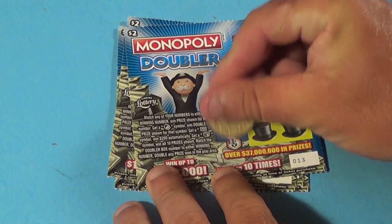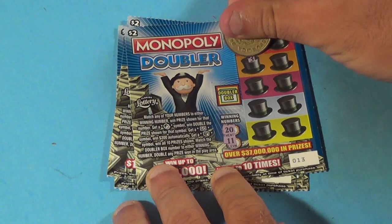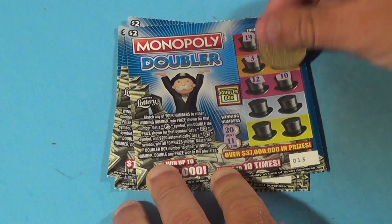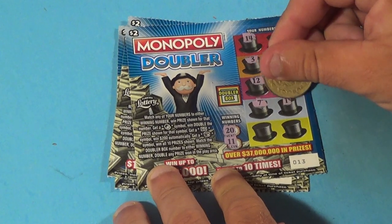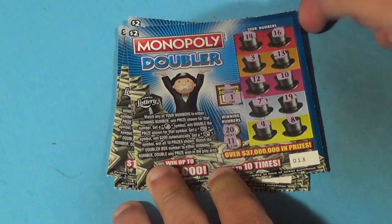Next ticket. We are looking for a 20 or an 11. And we have: 14, 16, 3, 13, 12, 10, 7, 19, 4, and 8. That ticket's a loser.